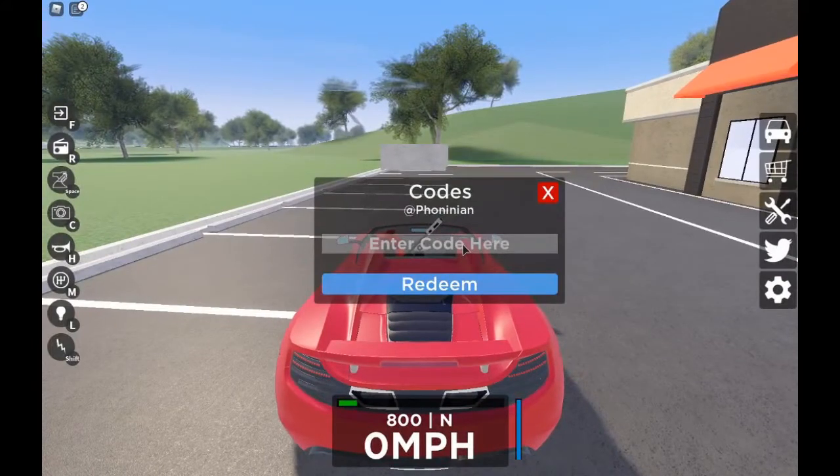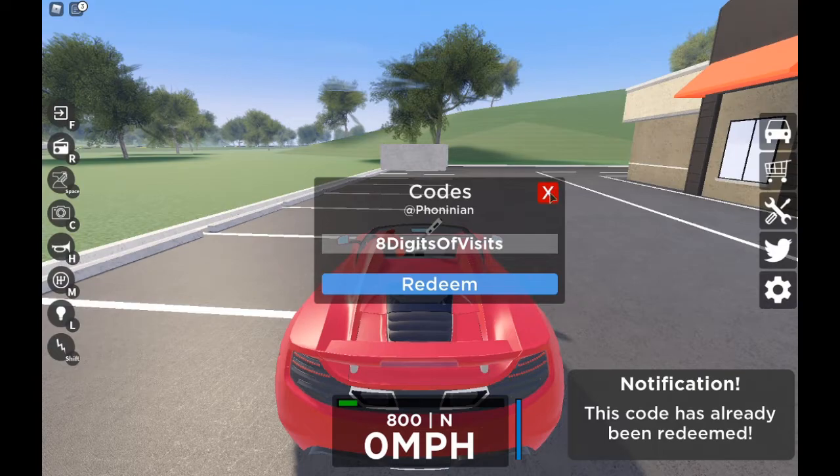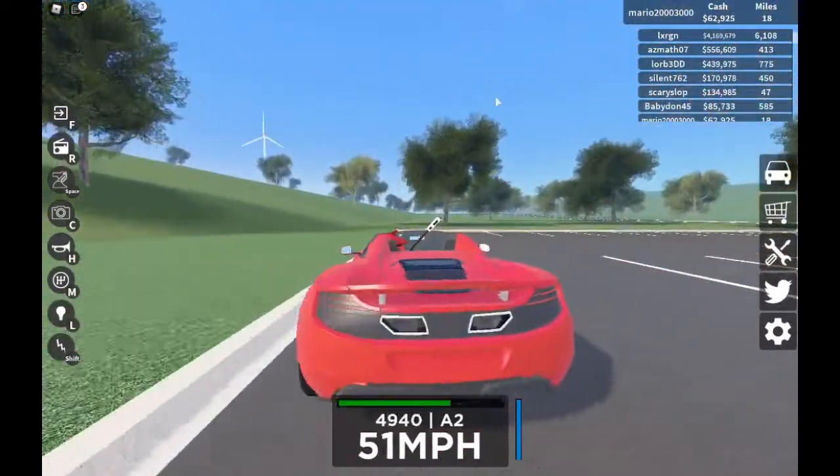Let's use it. The code is going to be '8 digits of visits', just like this. I've already redeemed this code, and that's how I got this car and I have $62,000.